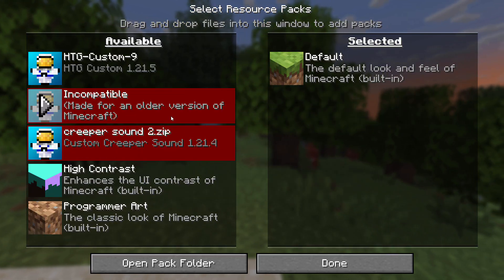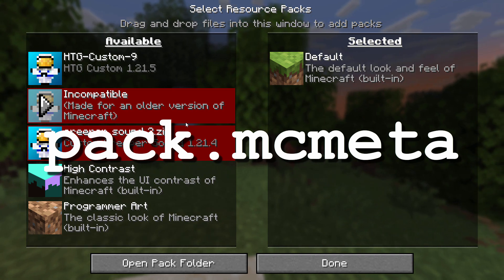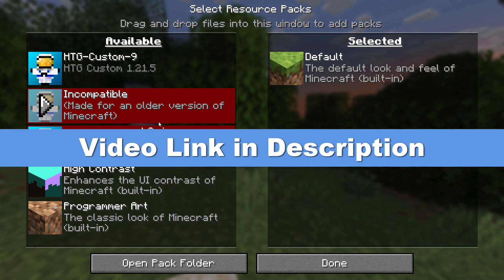Is your pack name showing in red like this? That's a bad sign. Check the pack format number in the Pack MC Meta file — it has to match your game version. I have a video all about doing that; I'll put a link for that in the description.